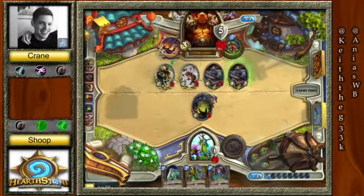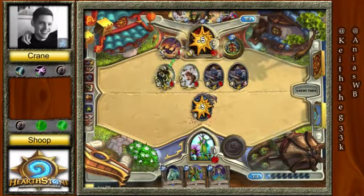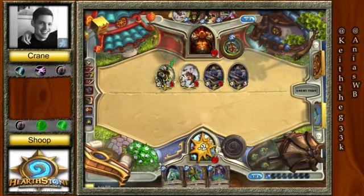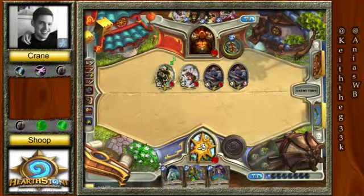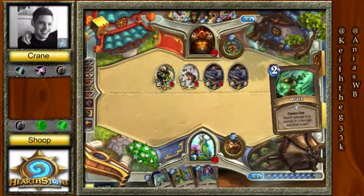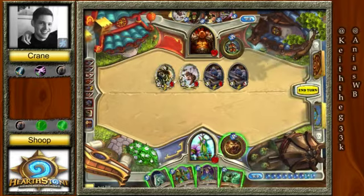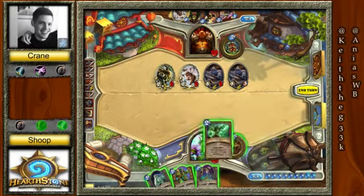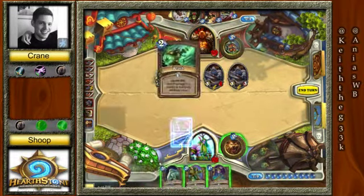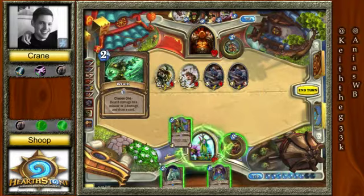Unfortunately he has no Whirlwind, can't use the Taskmaster — not enough mana. So Shoop is kind of in a world of trouble. He does have ways to deal with what's on board right now. Wow — what a draw! He's able to take out both of the Grim Patrons. Unfortunately the Warsong Commander will still be there, but both Grim Patrons will be taken care of.